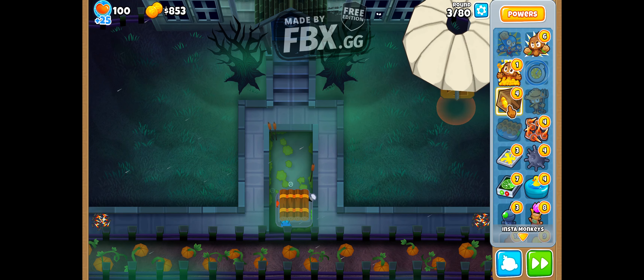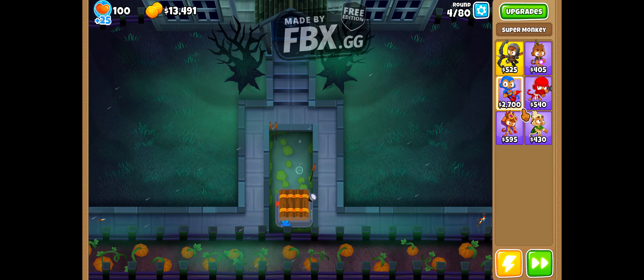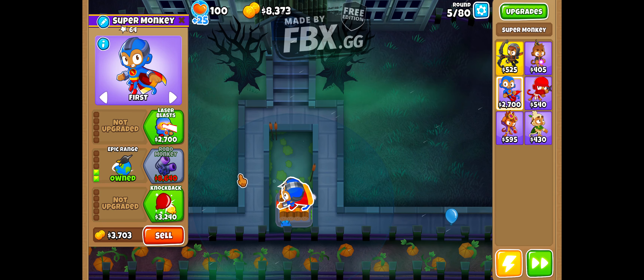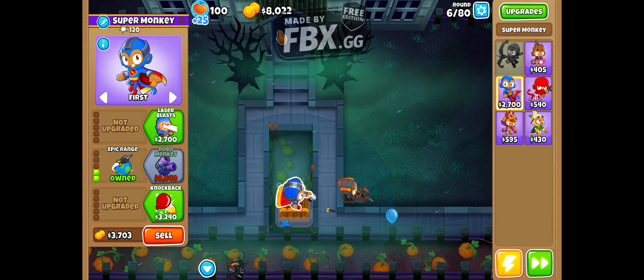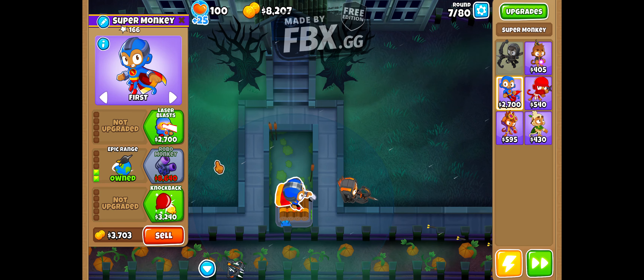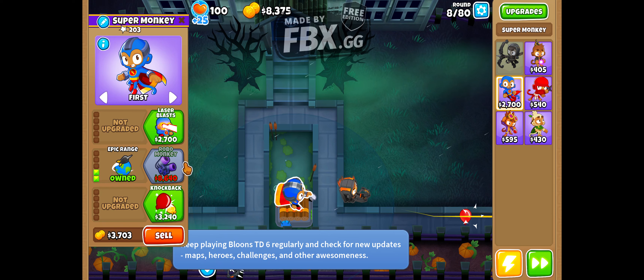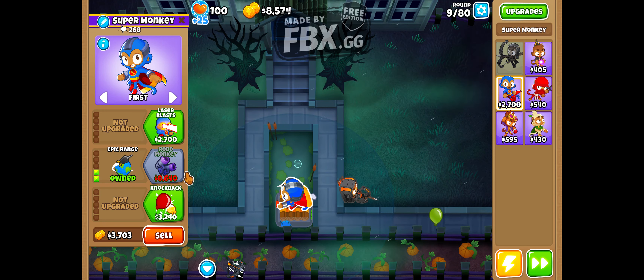I can start and now I can chuck down a couple of cash drops. All my cash drops have been used and I can almost instantly get the Robo Monkey. It's so weird — at Round 5 I've already got 8,000. I realized because I'm playing on Magic Monkeys only, I can't use Banana Farms. Well, that's going to be annoying, but we can make it work.